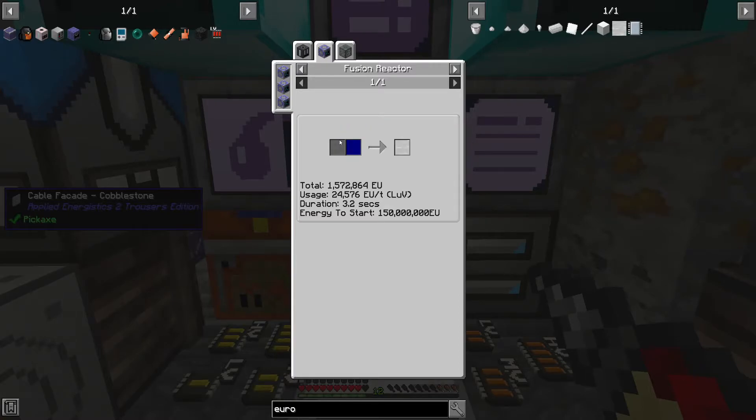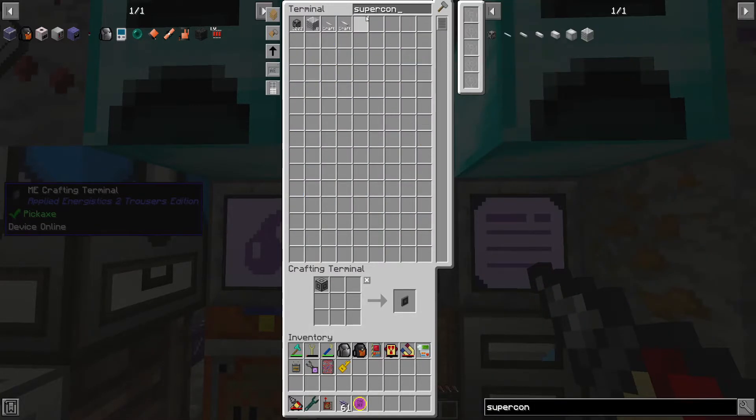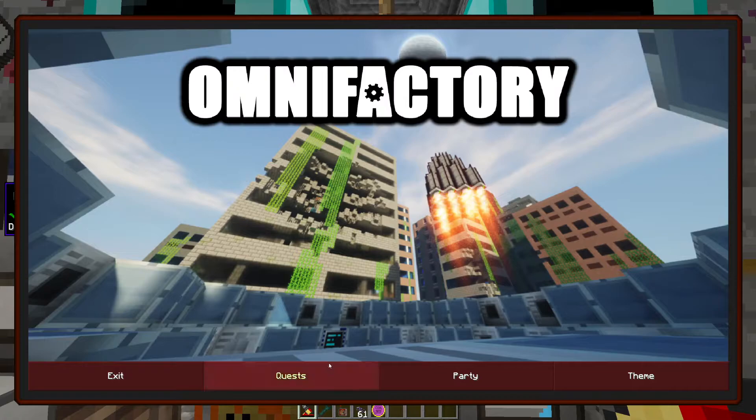That is just basically a ninth of an ingot — so a nugget. And then hydrogen would be three nuggets' worth, but it's not really a solid, it's a gas. That's not too terrible, although that is going to need power to get started. We're basically at that point where fluid is not really an issue anyway. So where are we on time here — 29 minutes? How is the superconductor? Halfway there — living on a prayer!